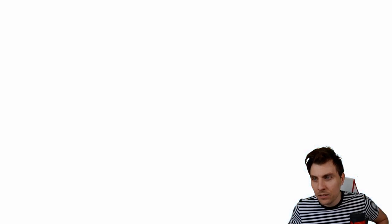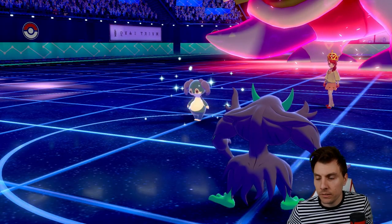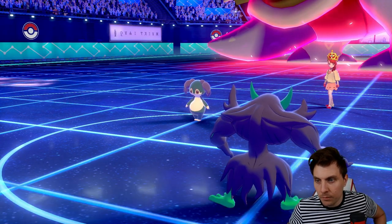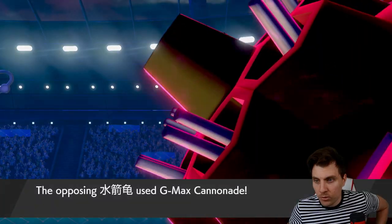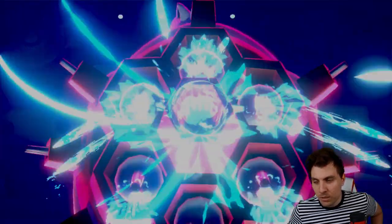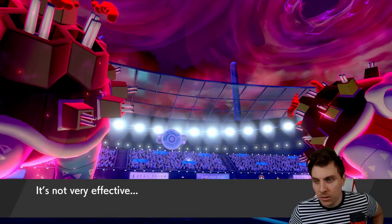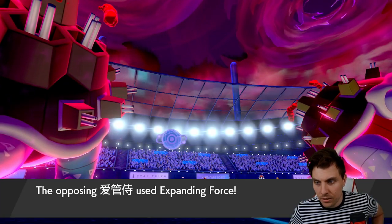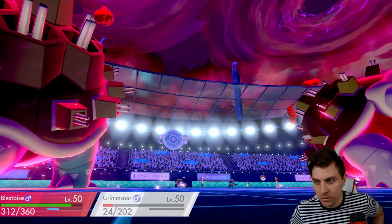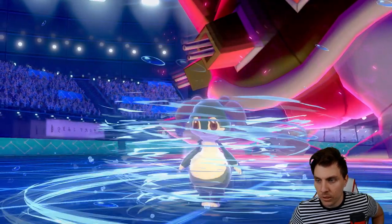We get our Reflect up with Grimmsnarl. The Cannonade goes off — is it going to be enough to get the Indeedee? Yes, it takes it down to its Sash. The Sash will be gone after this turn anyway. They go for Expanding Force. Then they go for another Cannonade — going after our Blastoise this time. So Grimmsnarl is going to be able to stick around for at least another turn, which is always useful. Blastoise is going to be able to eat that Expanding Force up pretty easily.